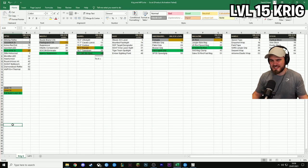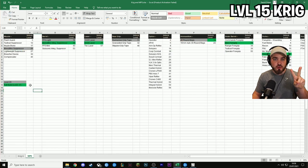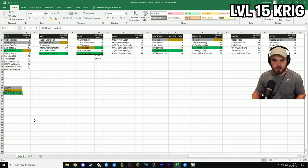Now let's take a look at the guns — this is what you're all here for. I've put my Excel skills to the test and compiled a list showing attachments for the Krig and the MP5 across each slot, with the levels at which you unlock them. I've broken the Krig into three stages: level 15, level 30, and full build at level 48. For the MP5 I've done two stages, and I'll explain why in a little bit. Let's start with the Krig.